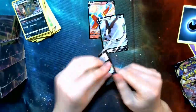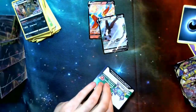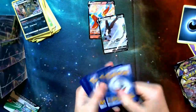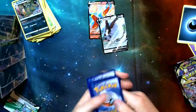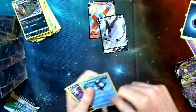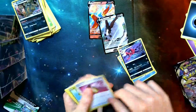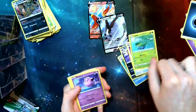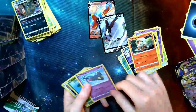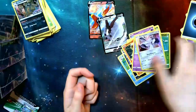For the first pack out of four for this kit — white card, hopefully we get some good stuff. Toad, Morgrem, Full Heal, Lotad, Clefairy, Voltorb, Growlithe. Doesn't look like it got a VMAX, but we did get the Duraludon — that's going to be pretty fun.